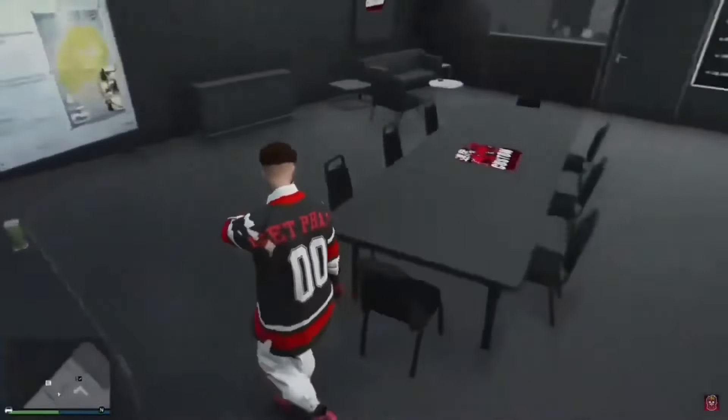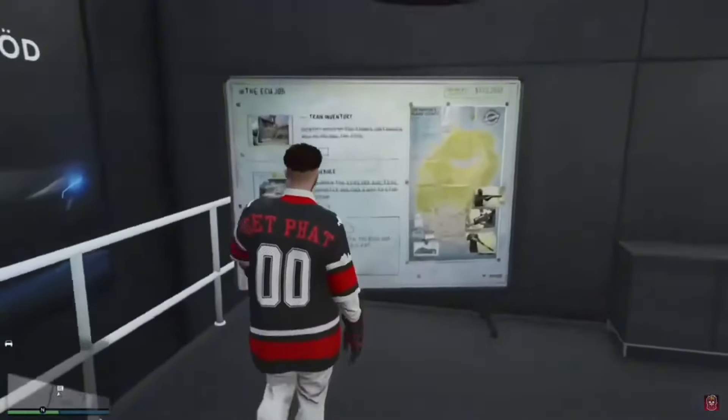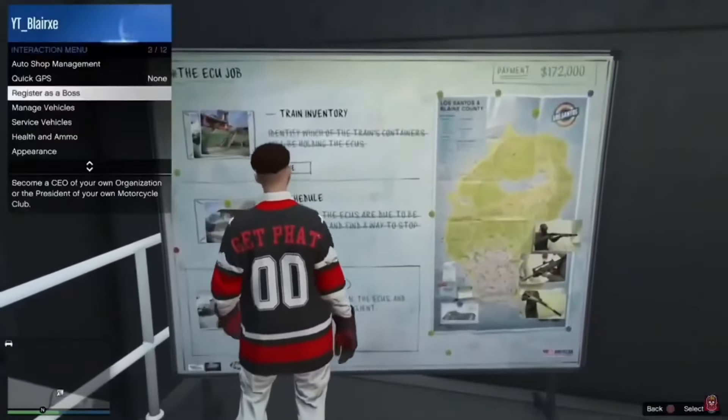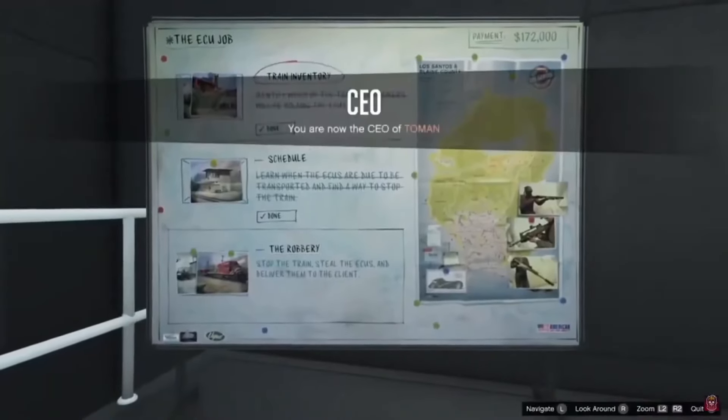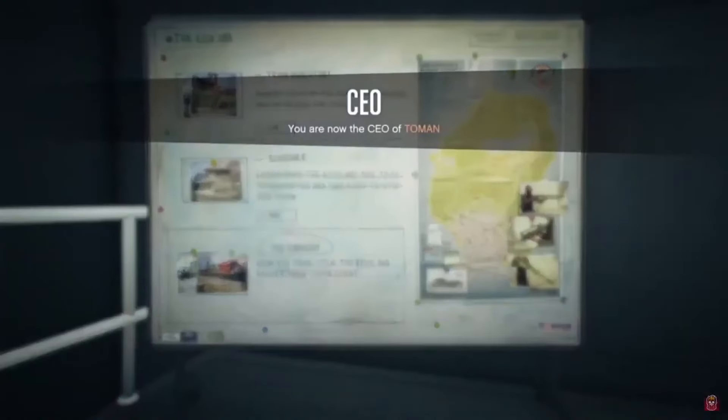Jumping straight into today's method — all you need to do is come over to your auto shop, and you want to make sure you have a garage with the cars you're going to be modding. I'll leave in the description down below all the cars that you will be able to mod. Some cars you can't mod, but all the ones listed will work. You just want to make sure you start this job right here.